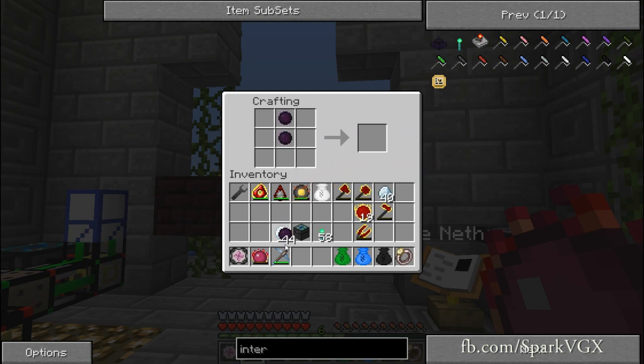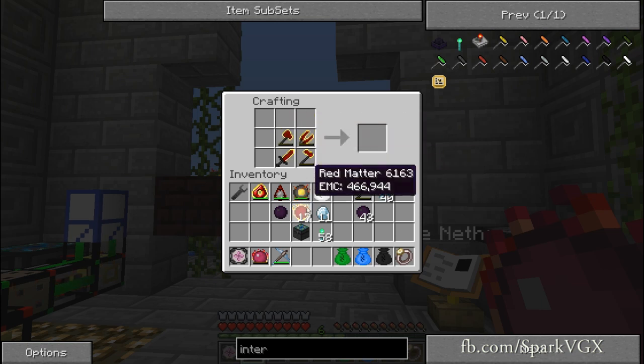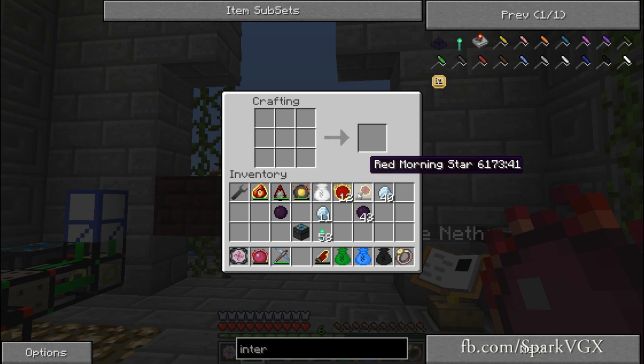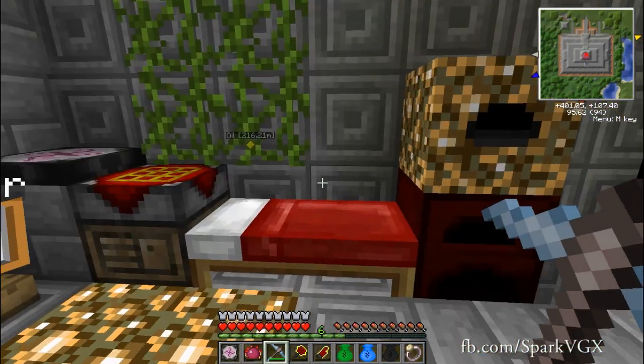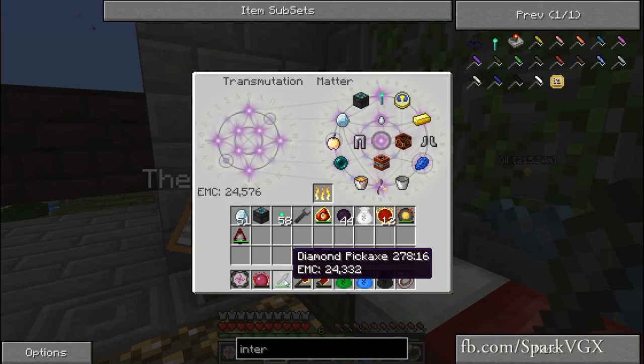I forgot the sword, whoops. So we'll just do that one quickly — sword — and then dark matter here, red matter up here, possibly no, down here. Which means that red matter goes here, cool. And then is it the same story with these guys and axe? So the rest is all red matter, which gives us the red guitar. Yay! So that is all the tools possible upgraded to their highest form.